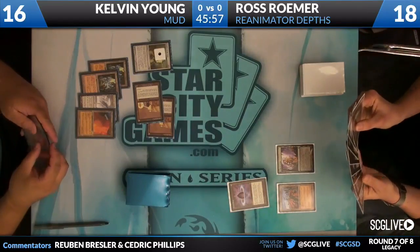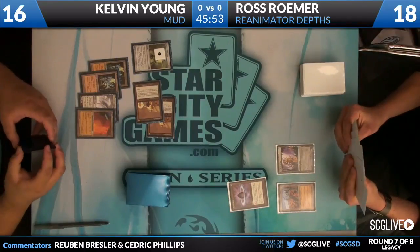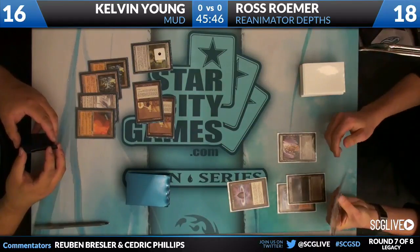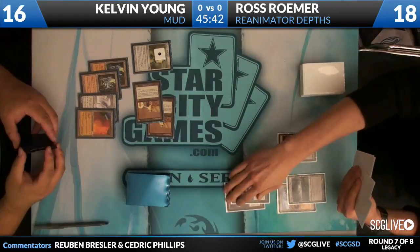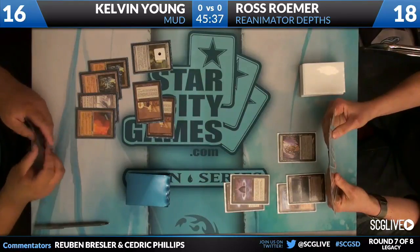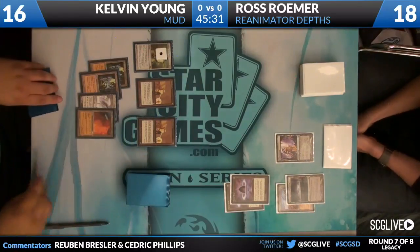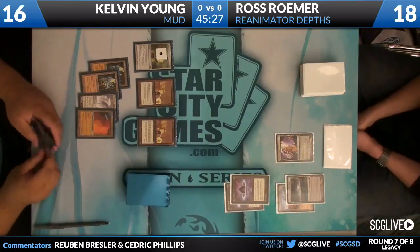It looks like he just drew an Urborg, Tomb of Yawgmoth, which he has three copies of in his deck. Very good with Dark Depths, of course, allowing you to go for the win almost immediately. This also allows his Wasteland to tap for black mana should he want to Beseech the Queen without sacrificing a Lotus Petal. Now we do see a Lotus Petal here, passing the turn back — still nothing to do for Ross. My guess is we're going to see Urami enter the battlefield.